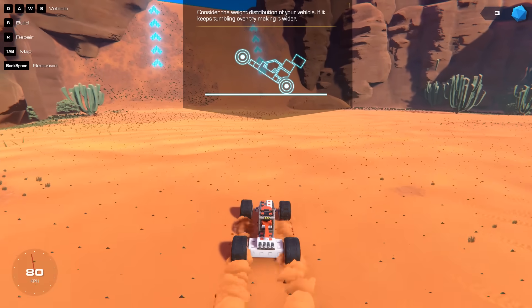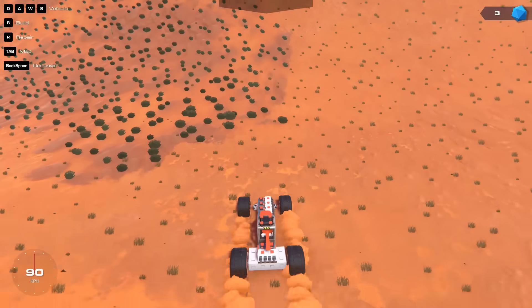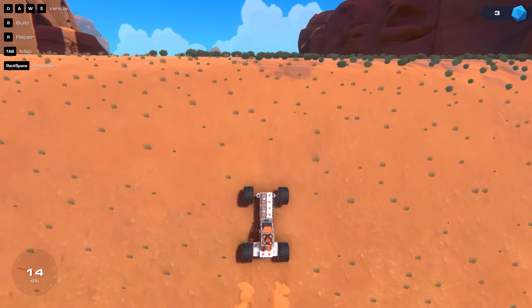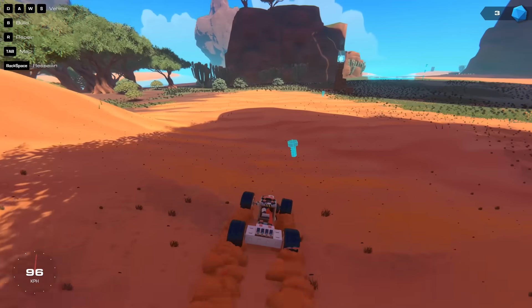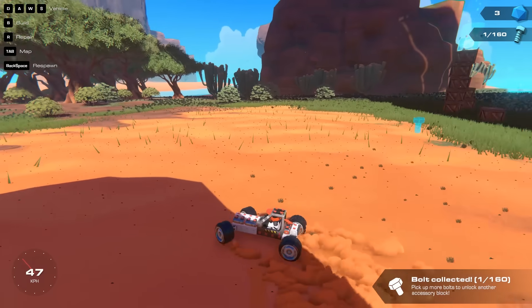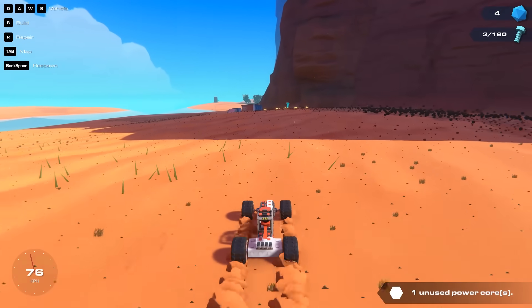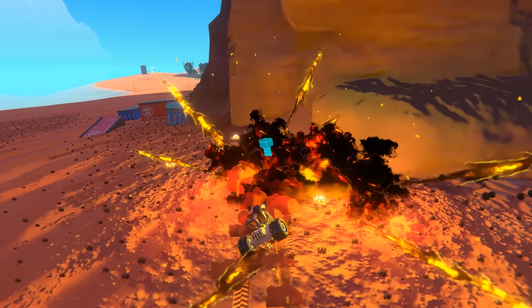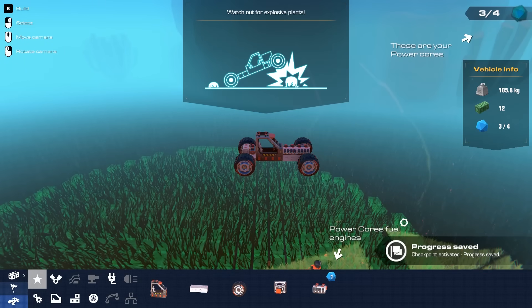Let's get up this ramp. Consider the weight distribution of your vehicle — if it keeps tumbling, try modifying it. Come on, you bastard. Yeah, we did it! What's this little thing? A little bolt. So you can go around collecting bolts — there's 160 on the map, we have to get them all. Wow, that's a lot of bolts. But here's a cheeky bolt. Wait — explosive plant! Oh what? That ain't cool.